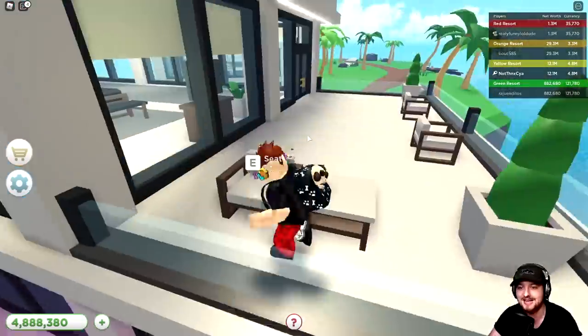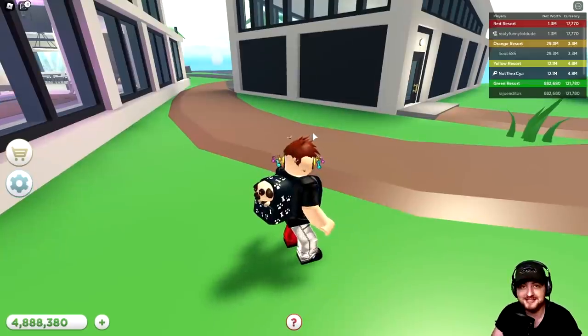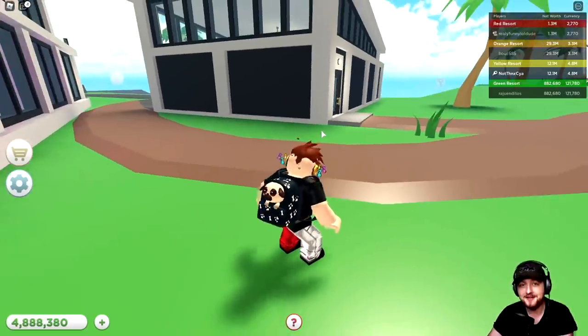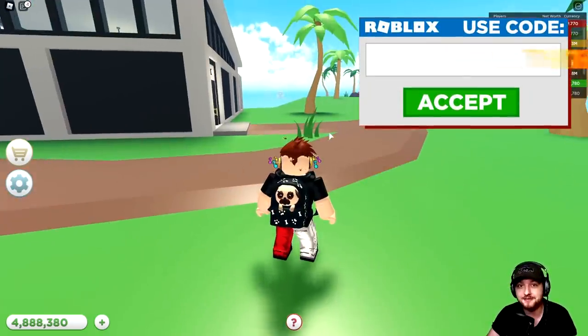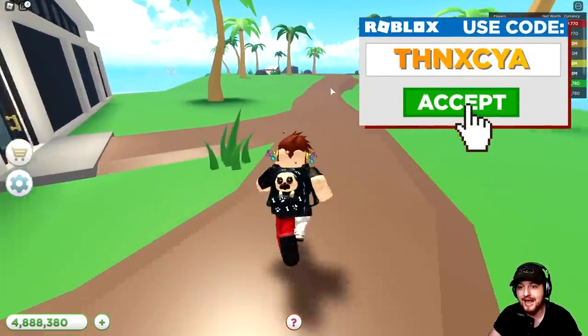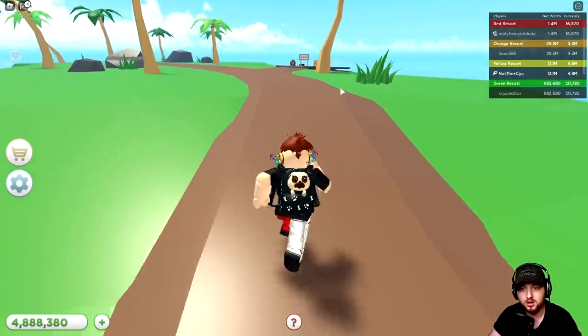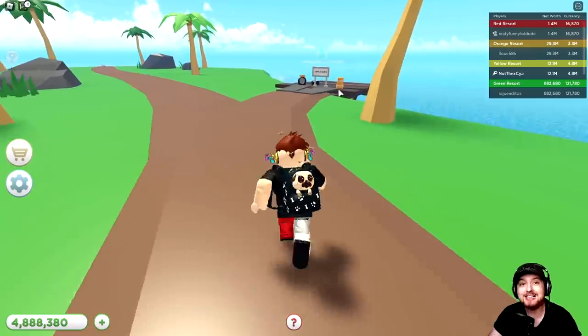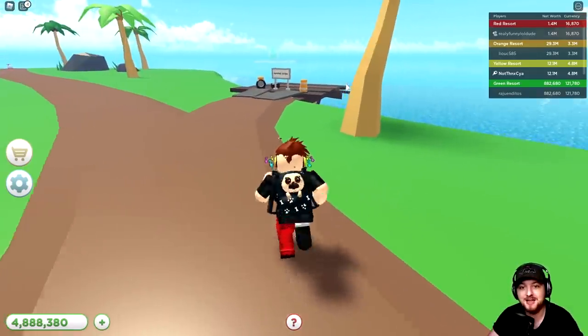Let's go and check out the infinity pool. Look at that. And then I think we finished it off with this garage, which is kind of to the side of the building. I have noticed one brand new thing that got added into the game. Apparently there are a couple of different vehicles as well, but we haven't finished up what's down here. What is this?